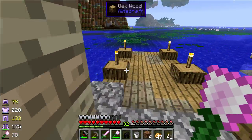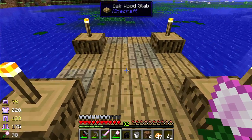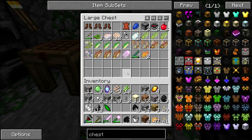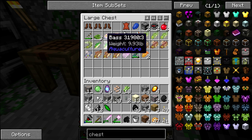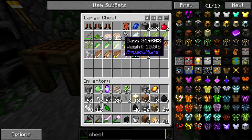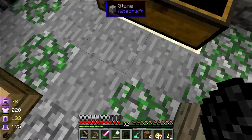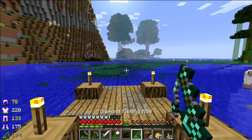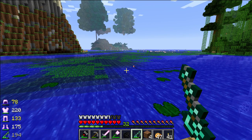One thing I did over Christmas break was set up this little area down here. I built a little bit of a pier — big deal, whoopee. But another thing I did was investigate this mod pack called Aquaculture. I just went through the list of mods, and Aquaculture was first alphabetically, so immediately I went for it. It's basically fishing, just with a bit more to it. I've got this diamond fishing rod — you can look up the recipe for that.